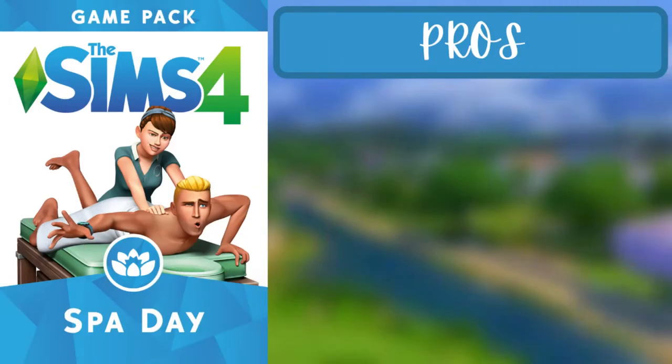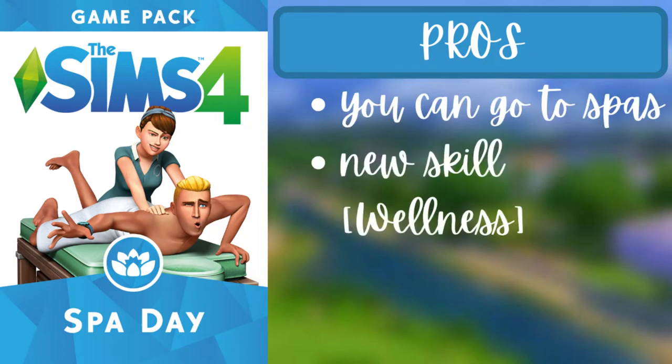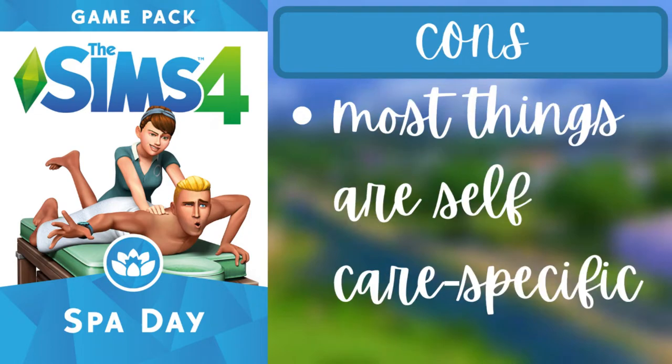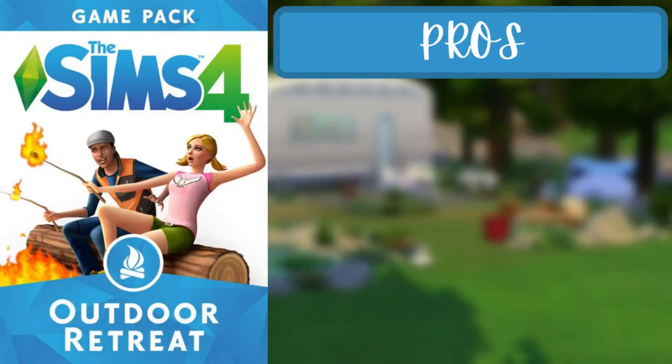For the second pack of the fourth tier, Spa Day, the pros are that you can go to spas, there's a new wellness skill, and you can have home spas. The one con is that most things are self-care and fitness-specific. For the third pack, Outdoor Retreat, the pros are a new world called Granite Falls, new townies, camping, and a herbalism skill. The con is that most activities are camping-specific and largely tied to the Granite Falls world.